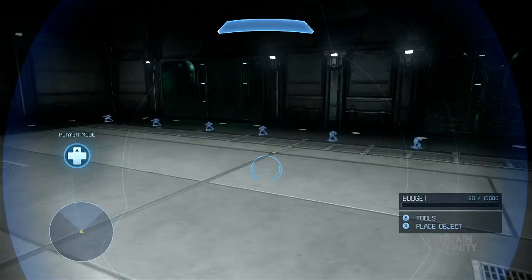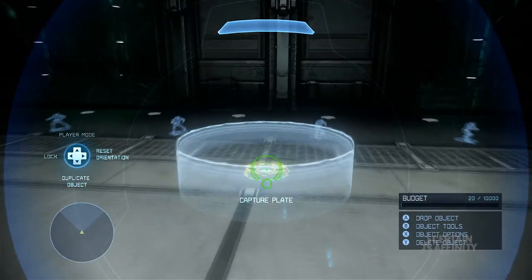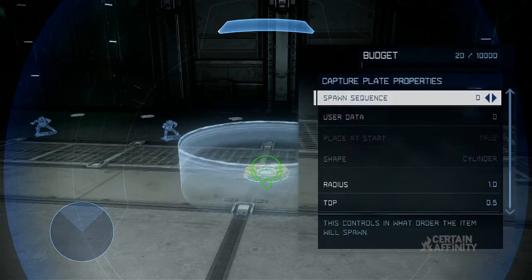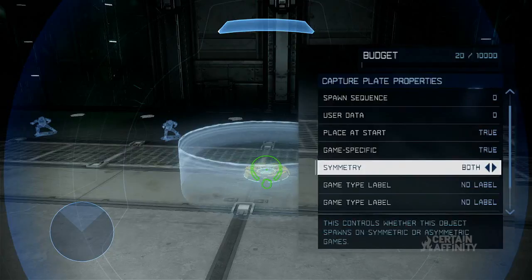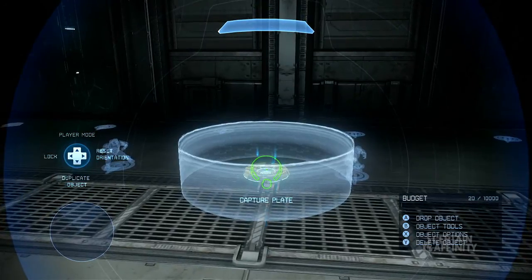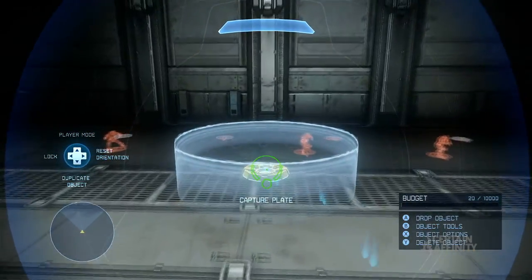Lastly, we need our bases. Place another capture plate from the Objectives menu. Hit X to access the object properties, then change the team setting to match the spawns on that side of the map — in this case, setting it to Attacker. Now select Advanced, change Game Specific to True, and the Game Type Label to Griff Goal. Now duplicate the capture plate and place it in the other base, then hit X to view its properties and change the team to Defender.